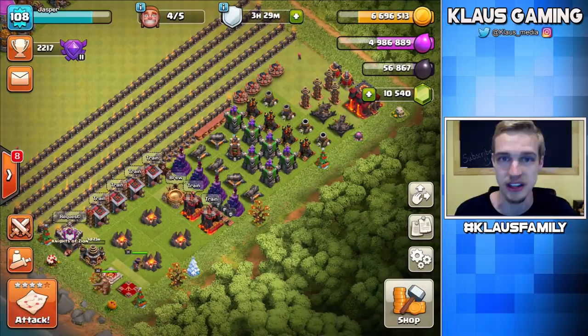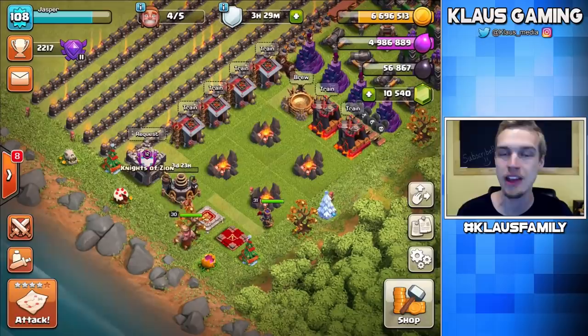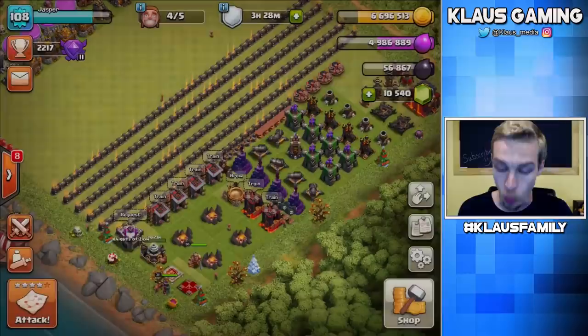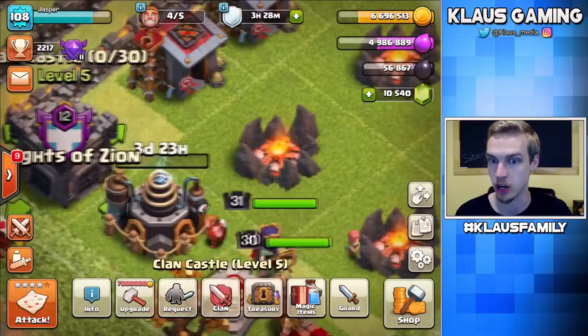Let's talk about the number one priority with gold. Aside from the new stuff — yes, we're going to get the new defenses, the new traps, the new Dark Elixir Drill — but the number one priority on your base with gold is your Clan Castle. Army Camps are number one priority too, but with gold, you want to get the Clan Castle.